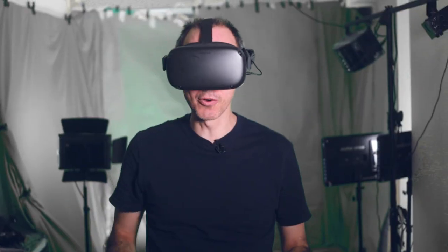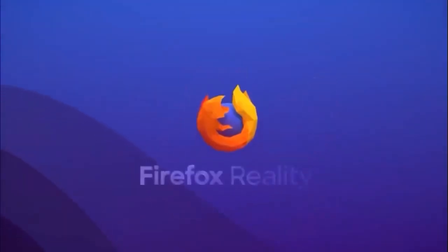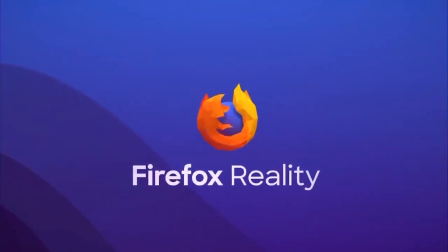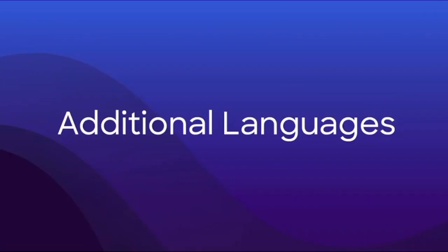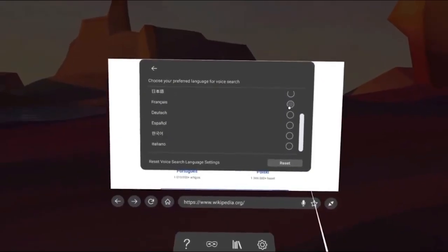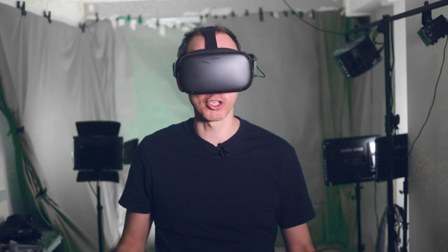Voice commands are now available to all English-speaking users, and you'll be able to find them in the quick actions voice commands section. Now you can use voice commands when you're typing and things like that — I personally haven't tried it yet but I'm looking forward to it.